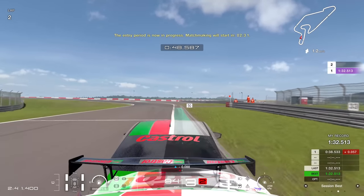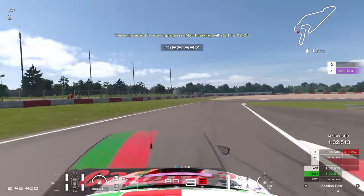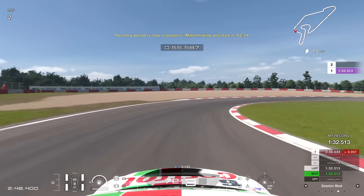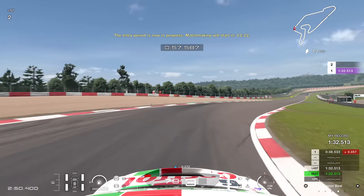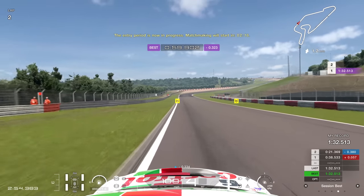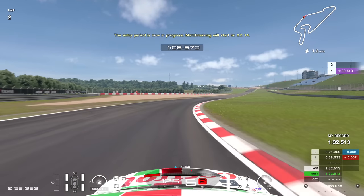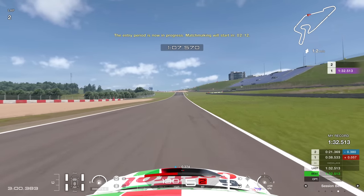Exit of the hairpin, nice line. And I felt like I could gain through this upcoming right-hander by just going in a little bit earlier. Watch this - as you can see, the Ghost tries to be too clever, going too wide to get a better exit, but it doesn't really work. You need to just carry the speed in, and you gain a couple of tenths. Easily gaining maybe three tenths on that corner compared to the Ghost.